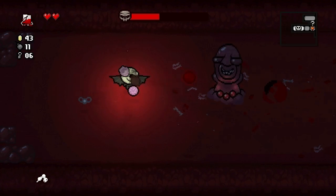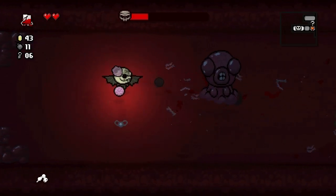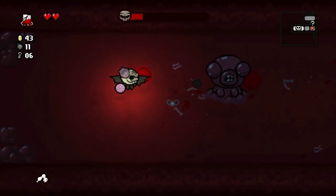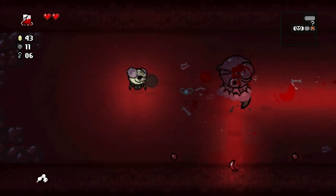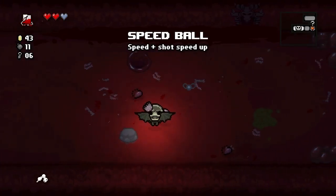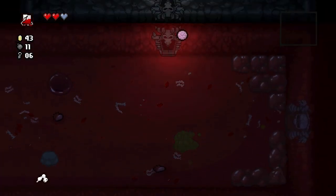Just taking him down slowly. I think it does a special move that shoots blood with explosive tears — gotta watch out for those. But those get blocked by the shielded tears and they're not even explosive. Hard speed ball — where's the devil room? There it is.